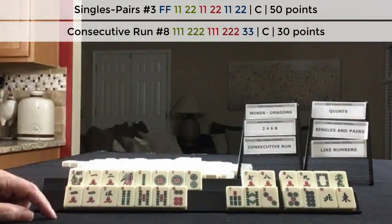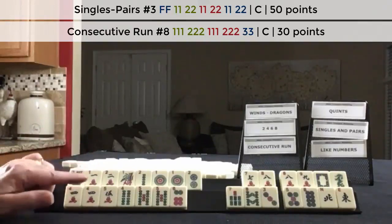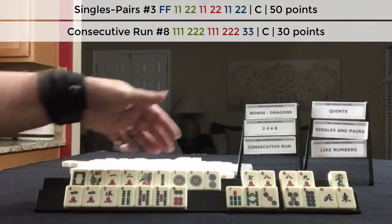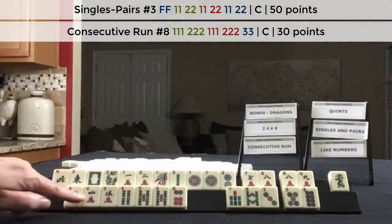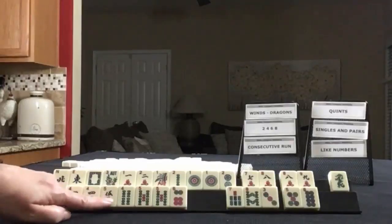Because we have so many discards, I think a plan B for both hands is warranted. So singles and pairs and consecutive run. Maybe keep the white dragon for a potential year hand. In which case, I might keep the wins. And then 4, 5, 6, 4, 5, 6, 7, 8.